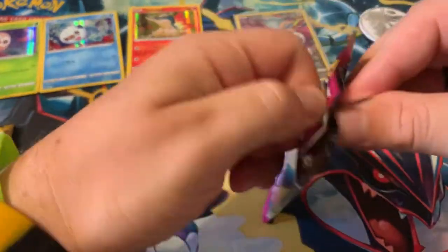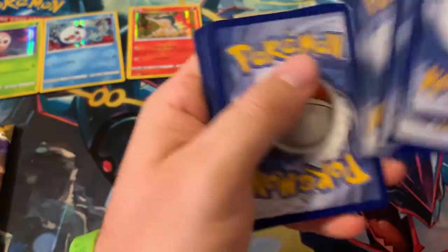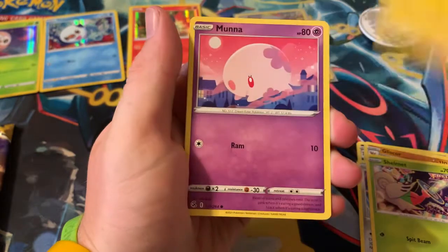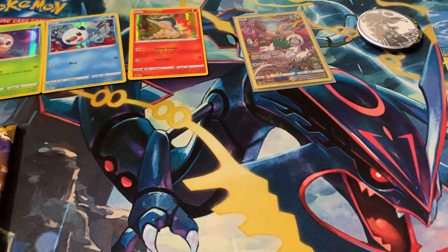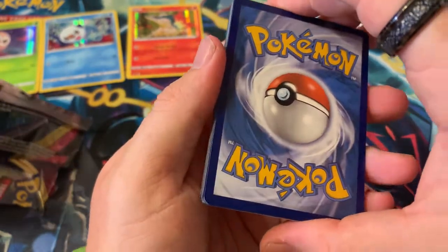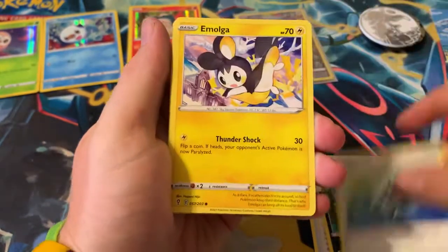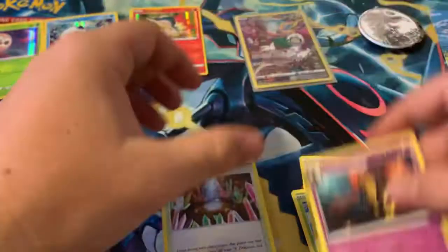Move on to our Fusion Strike pack. One, two, three, four — going psychic, new fire energy. Grapploct, Gliscor, Lunatone, Skarmory, Shelmet, Musharna, Eevee reverse into a Clawitzer regular rare — not too good a pull. Evolving Skies — let's get that Rayquaza rare or Rayquaza V-MAX alternate art. Two, three, four — going metal, fighting energy. Lucky Ice Pop, Scrafty, Alolan Exeggutor, Spheal, Gloom, Luvdisc, Fletchling, Crystal Caves into a Gourgeist regular rare.